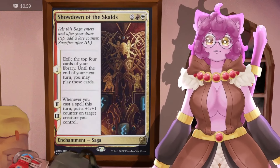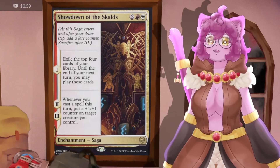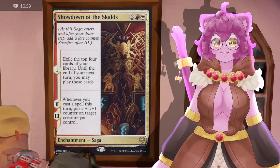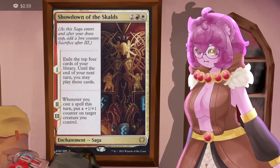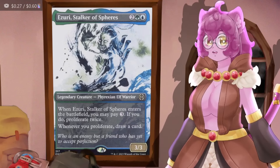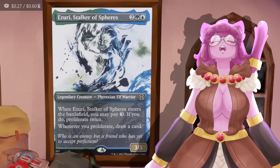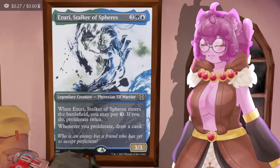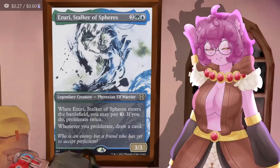Showdown in the Skalds lets us exile the top four cards of our library until end of turn; we may play those cards. Levels two and three put a 1/1 counter on a creature whenever we cast a spell — most of the time we just reset this to keep impulse-drawing the top four cards. Then we have Ezri, Stalker of Spears: whenever it enters we can pay three and proliferate twice, and whenever we proliferate we draw a card. So it's effectively a seven-mana draw-two and trigger-any-number-of-sagas card. It's fantastic.